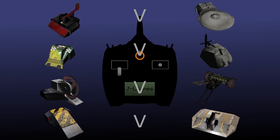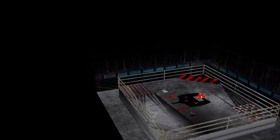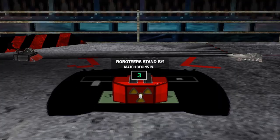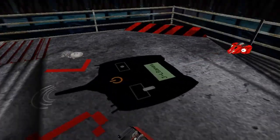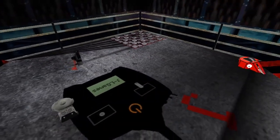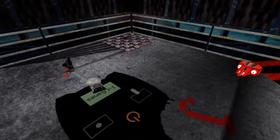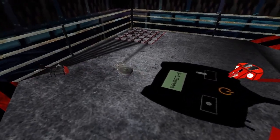First up we have Hatchet against 360 and the house robot this time is the Red Baron. Here we go. Already Hatchet going after the Red Baron — shouldn't be doing that. And he's stuck on his side for his trouble. 360 took advantage of that.